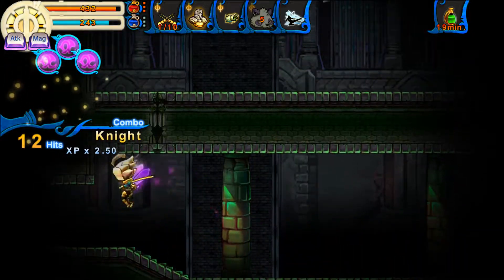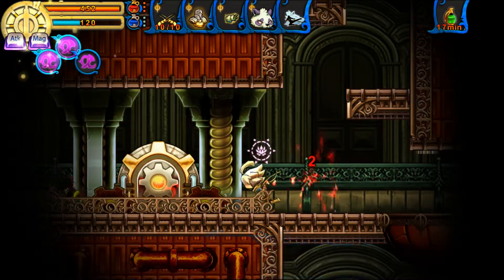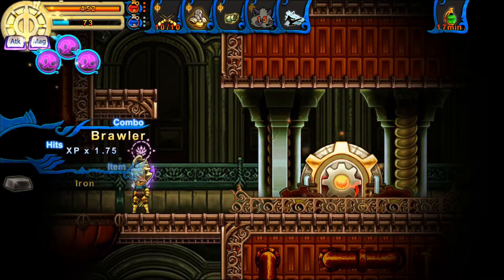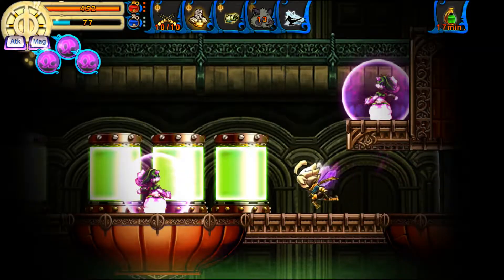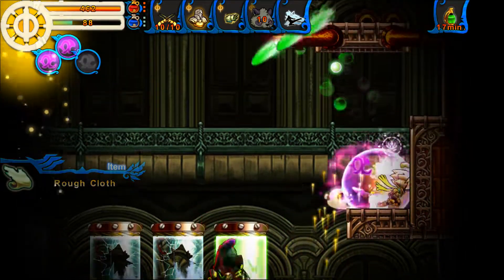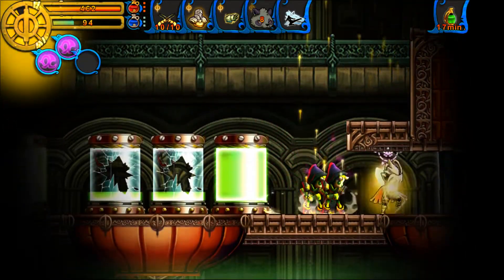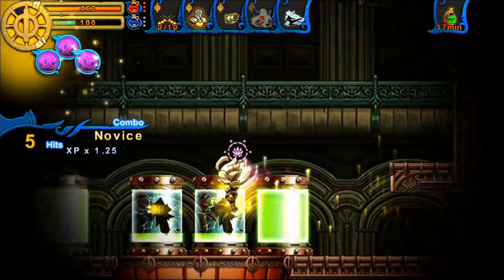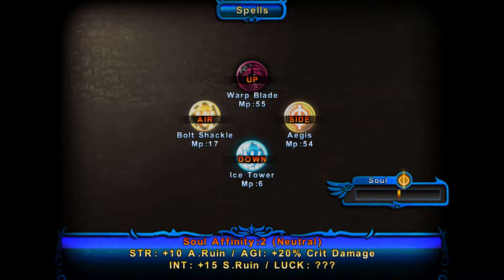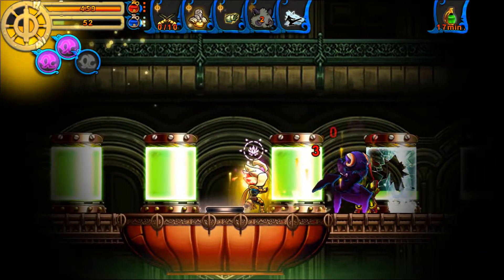Now having actually finished exploring the prison for good — I swear — let's head back to this poison area whose name I can't remember. I could just rewind and check the title card but that would require effort. Why else do you think I try and make myself as OP as possible in video games like this?